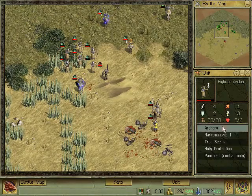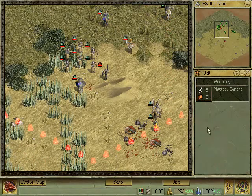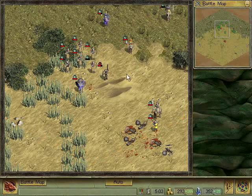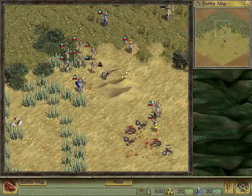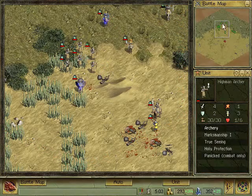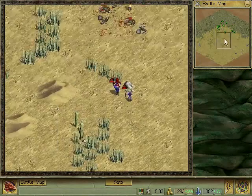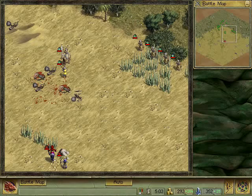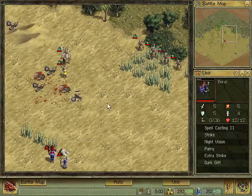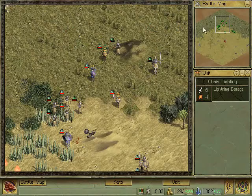Meanwhile, these archers — oh come on, they're also going to hit their own troops. For heaven's sakes. Okay, you can avoid that — yes, you can. Good. That means you can make a run, break for it, whatever you want to call it. And they're down to two units now — namely this undead archer, and Borak himself, the bastard. I'll put a chain lightning down there — no wait, that's way out of range of course.